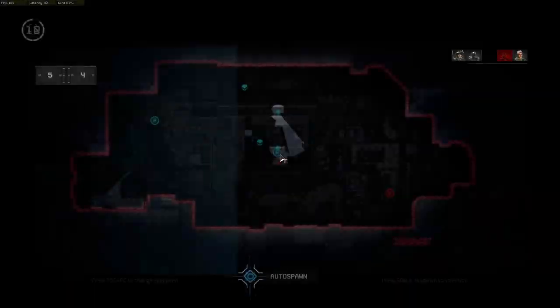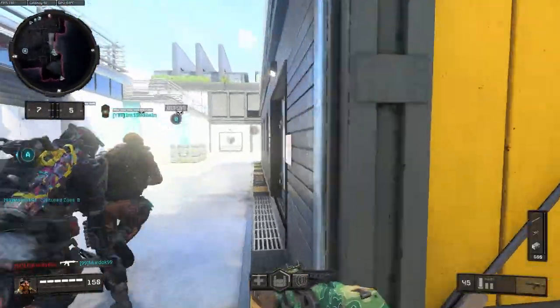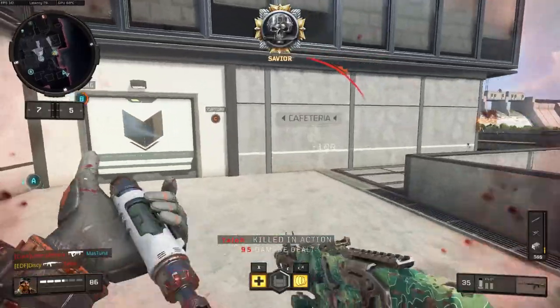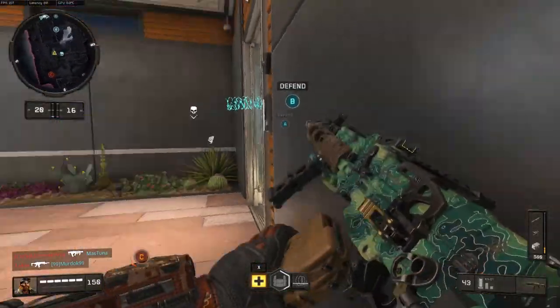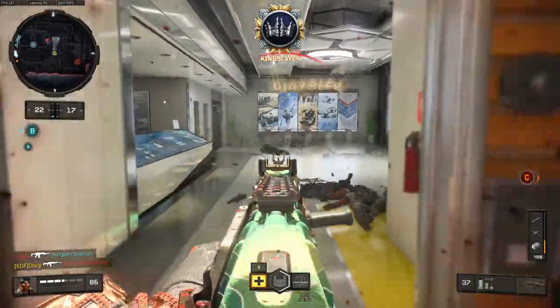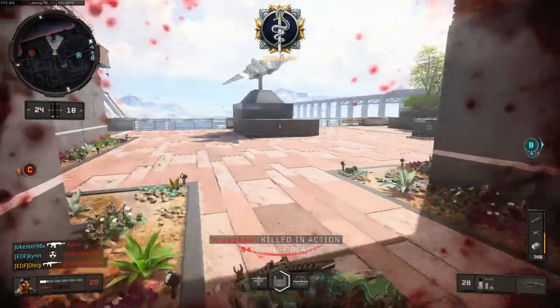The class I'm using is the Turk class, and we get to use the barricade and the razor wire, which is extremely useful in this game mode. You can close off doors, block off pathways, and you can even put it on the objectives to prevent the enemy from capturing it quickly — they'll have to destroy it before they can capture.